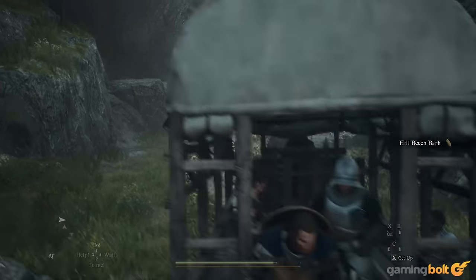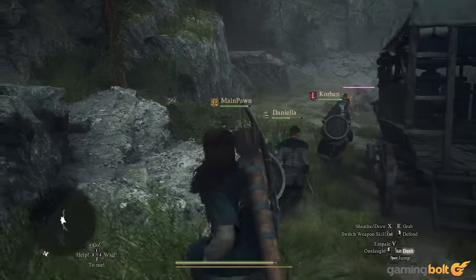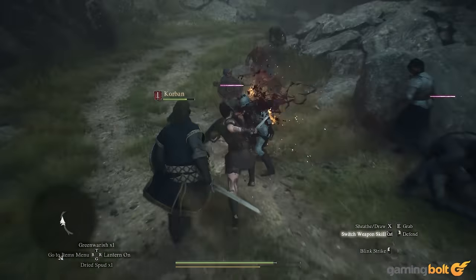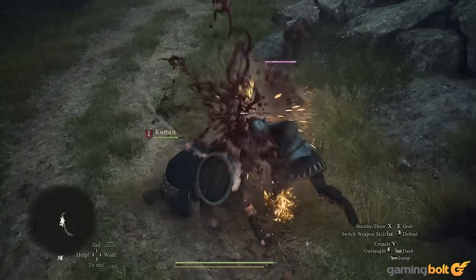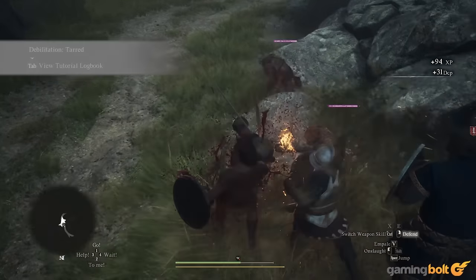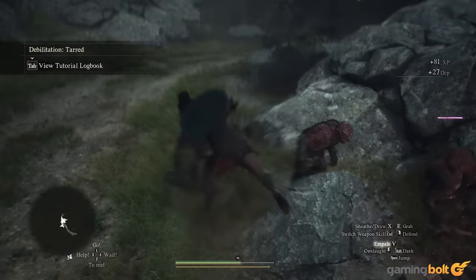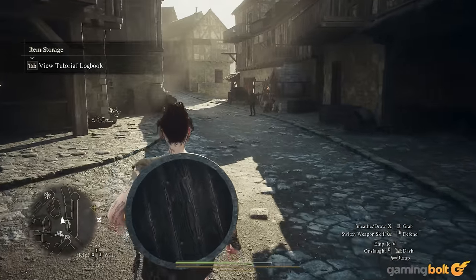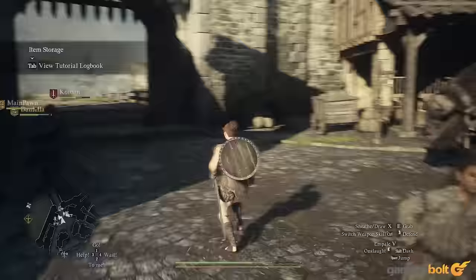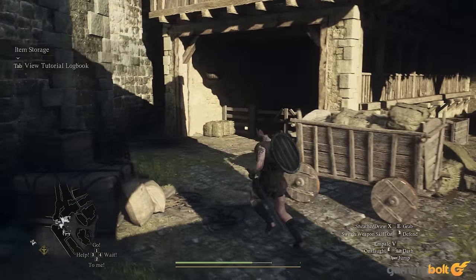PC Gamer tested the game with various CPUs and GPUs at max settings with ray tracing off. At the highest end — a Core i7-14700KF plus RTX 4070 Ti — it notched up 118 FPS on average, with the title dropping to 93 FPS at minimum on 1080p. However, when you enter a location like Vernworth with several buildings and NPCs, it drops to 70 FPS on average and 33 FPS at the lowest.